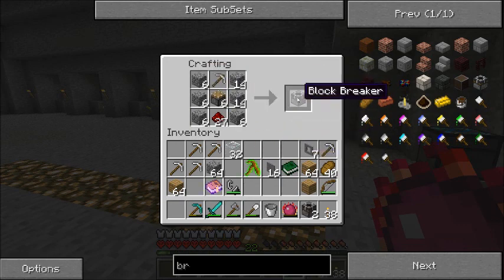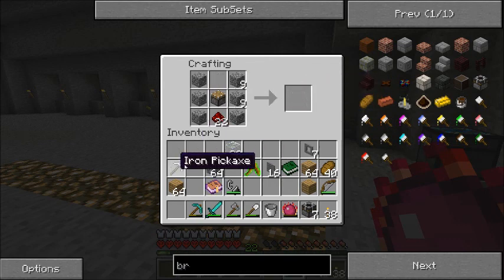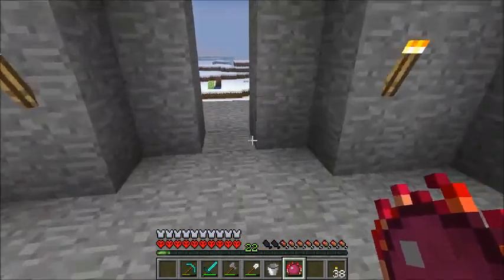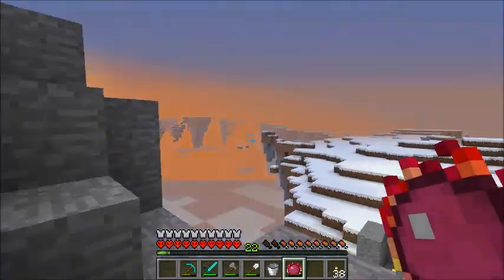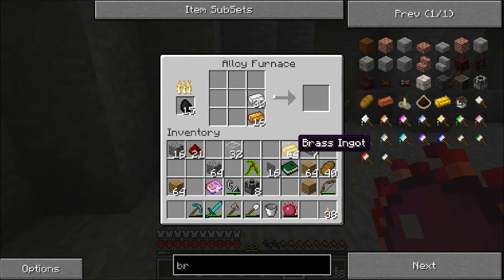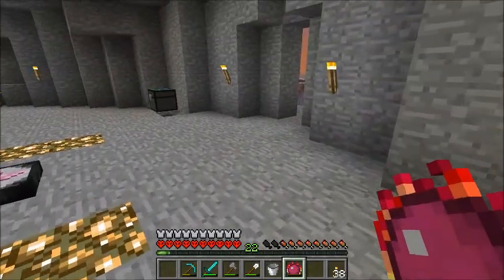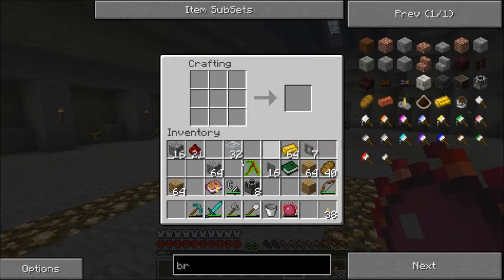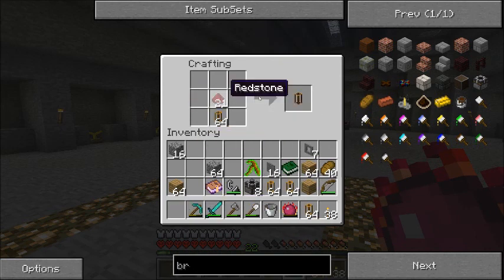And then I slowly make my intended block breakers. There we go. Now I've got some redstone pipe - I'll make a timer with that. It's getting to be nighttime again. I'll grab some of you and make some nice little pipes. Pipes, pipes, pipes, pipes - that's a lot of pipes, probably too many, but oh well.